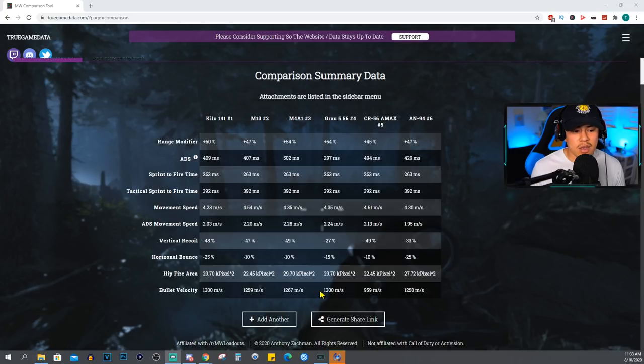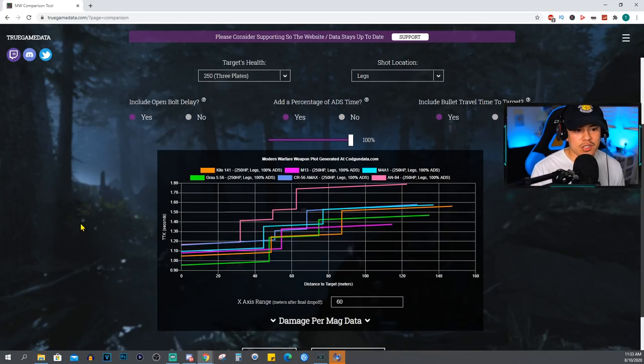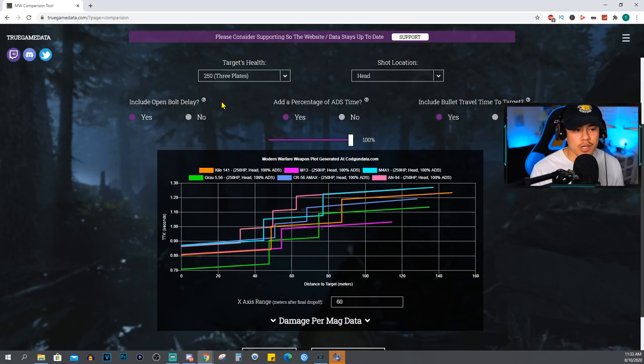Now here's the interesting part. We're setting three plates since most opponents are fully plated, and changing the shot location to the head first. For time to kill to the head, the Grau and M13 give the best results. The M13's downside is that beyond 114 meters you'll struggle to connect shots, where the Grau takes over. But considering how rarely you land headshots at extreme range, I'd give the edge to the M13 for headshots since that range is far more practical.